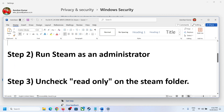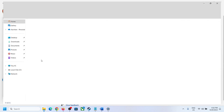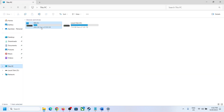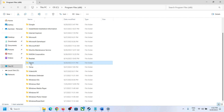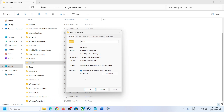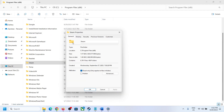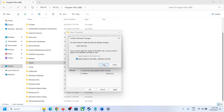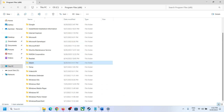The next step is to uncheck Read Only on the Steam folder. Open File Explorer, go to This PC, open the C drive, then open Program Files (x86), and open the Steam folder. Right-click on the Steam folder, select Properties, and under the General tab you will see the Read Only option — uncheck it, click Apply, click OK, and then click OK again. Let it complete and then try to launch the game.